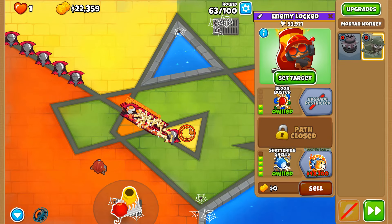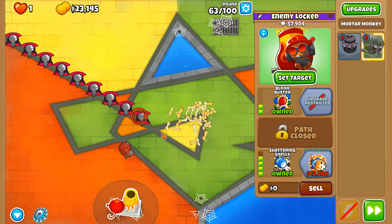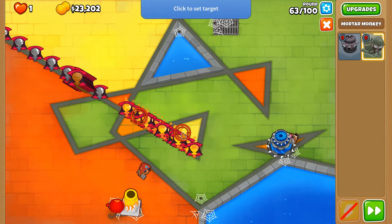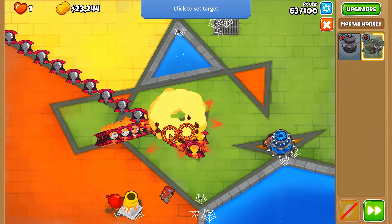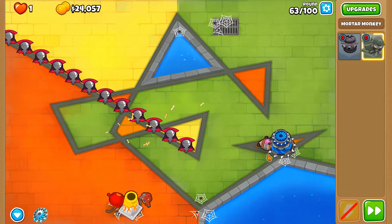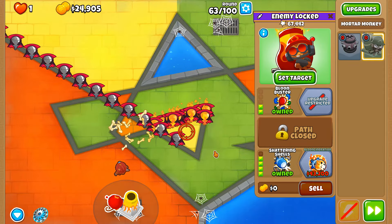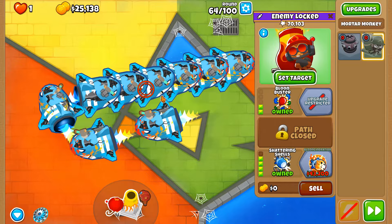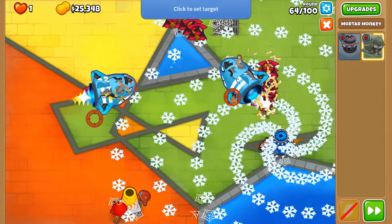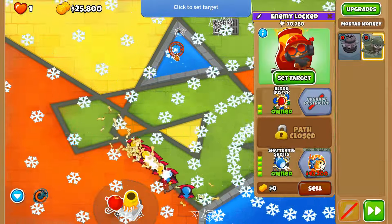Just ceramics left — good. This will be a problem for the purple balloons later. Dealing with MOABs and fortified MOABs is no problem because we can de-fortify them. Round 63 we should be completely fine provided the Super Maelstrom doesn't damage them. Just look at the huge group of ceramics here — watch them all be instantly eviscerated by the Shattering Shells.